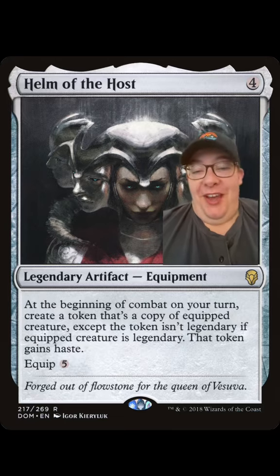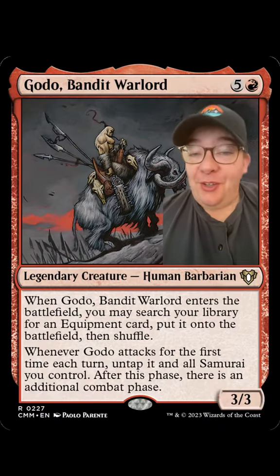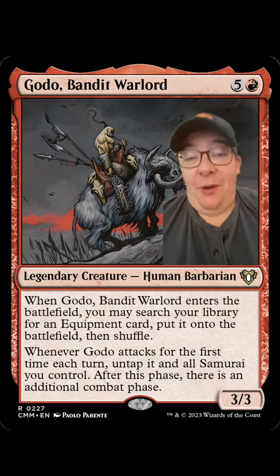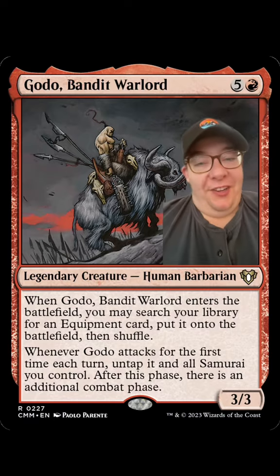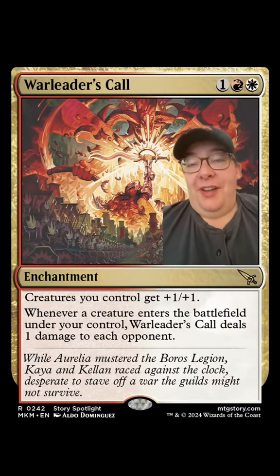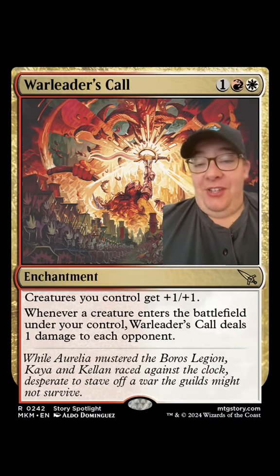Because Helm of the Host was the first card I thought of, the next logical step is Godo Bandit Warlord — this is infinite combats if you're into that kind of thing. Since we're doing combats, pumping up our creatures is really important, and we have War Leader's Call, which is an absolutely amazing card from Markov Manor.